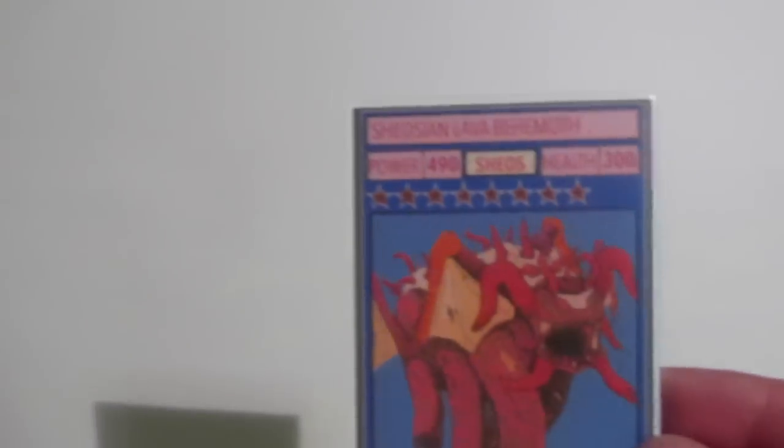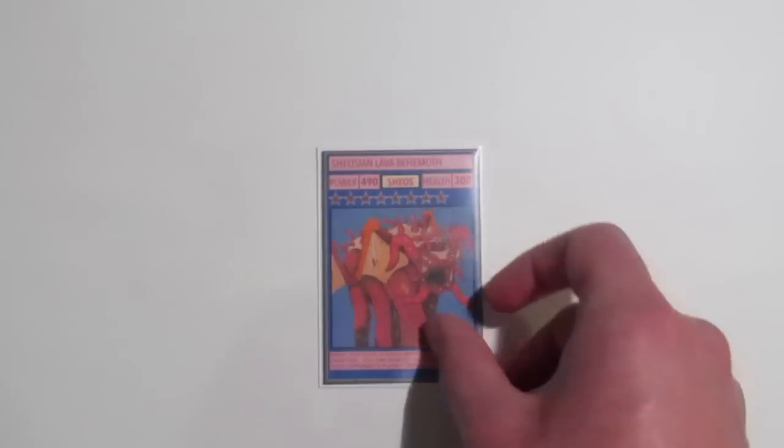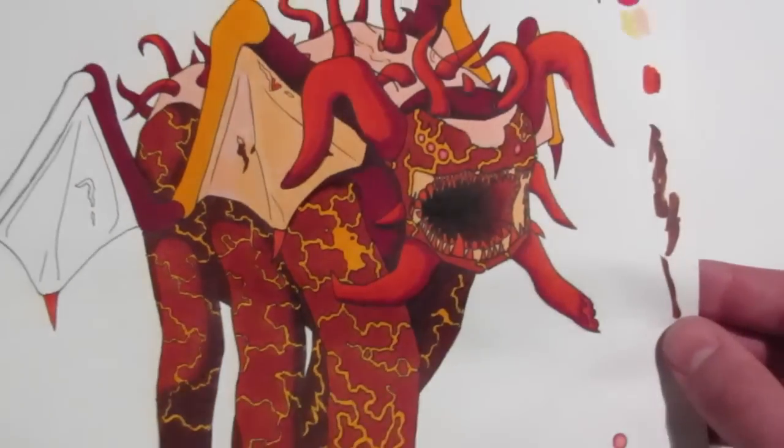Next up, it's pretty much the moment you've all been waiting for — the boss of the Shiosian Lava Beasts. He's got 8 stars, 490 power and 300 health. He's a really rare, and he's going to be the cover card for the Shios Galaxy that I'm going to be releasing. His name is Shiosian Lava Behemoth. His artwork is quite complicated and glittery, so it's hard to see in this light, but I'm going to show you his original artwork, which I'm very, very proud of. It's a really big drawing because I wanted to get all the detail in the lava and the spikes, and I really like the way he's come out.